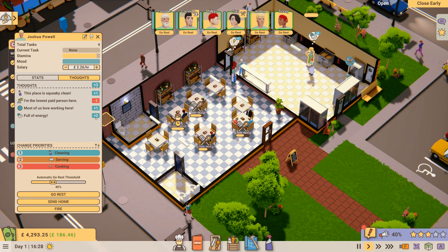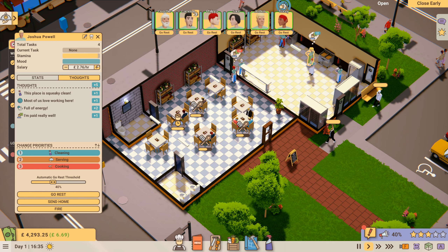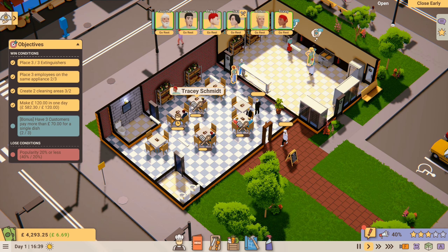Joshua Powell says he's the lowest paid person here, so I'm going to increase his pay to £2.76 an hour — even though that's below the minimum wage in the UK! The prices of the burgers are fantastically high.